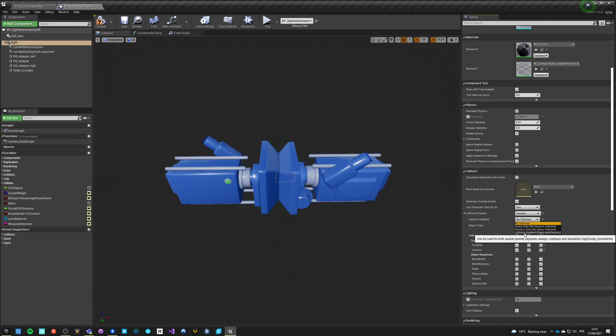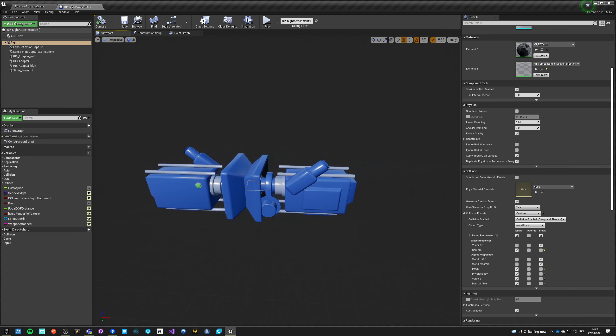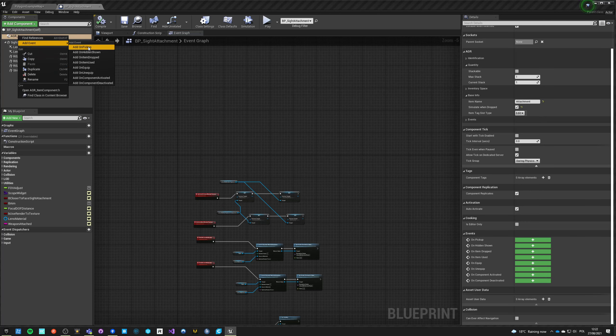Unless it has no collision preset, which is not good - we want some collision. Custom: I want to save physics and query because we need to be able to query them by picking them up. I want to save visibility, definitely block camera, definitely ignore, and the rest will be block/block/ignore. Physics body ignore, vehicle ignore, destructible ignore - so only world static and dynamic will be blocked by it, and they shouldn't affect our movement.